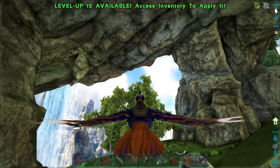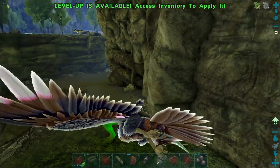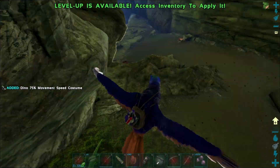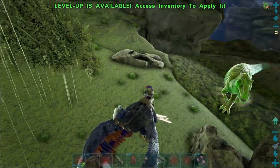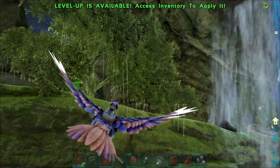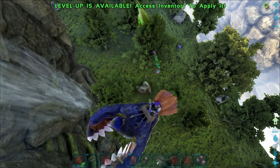Oh crap — is that a Giga? Oh god it is! Why is there a Giga right there? We can't tame this Griffin if there's a Giga. I'm gonna do something really stupid. Do you think we could kill a Giga? Oh my god, am I really gonna try this? We could run the Giga off the edge — come on buddy! Right here, loser! Giga overboard! See ya, sucker! Who's laughing now?